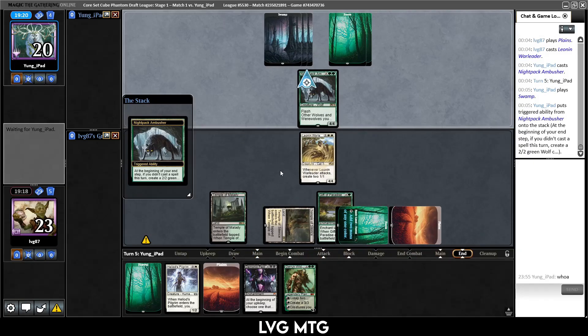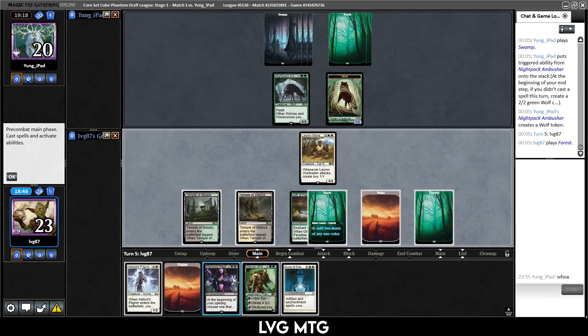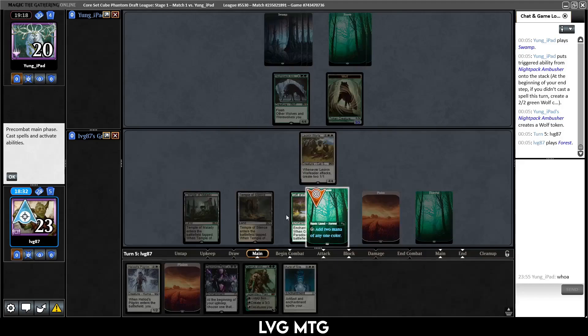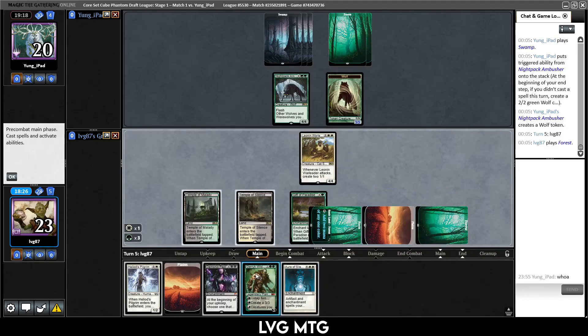Aura of Silence — we can Heliod's Pilgrim and search. I don't think we can find an answer to this ambusher. If we play Garruk we can play Demonic Pact and next turn kill the ambusher. We can also just attack with this guy into the ambusher, but I don't think the War Leader is long for this world. If we play Garruk this turn, yeah — we play Garruk, untap two lands, play Demonic Pact.